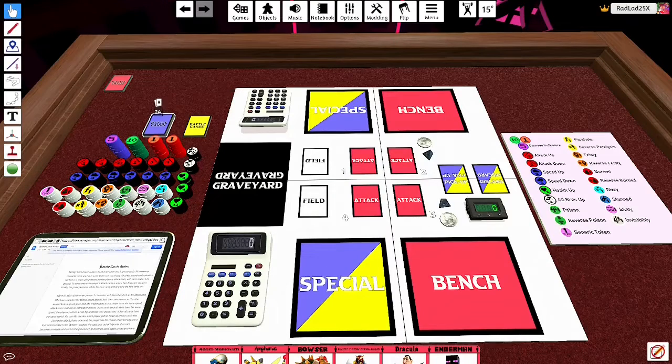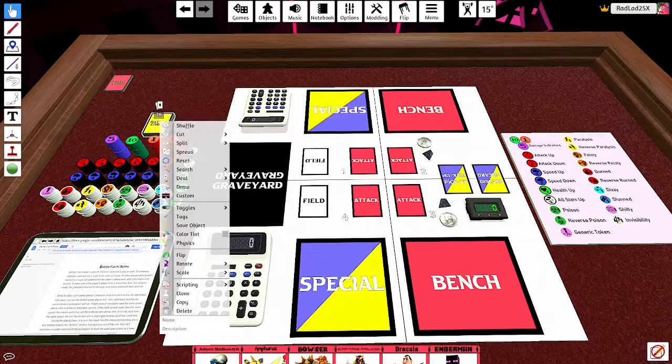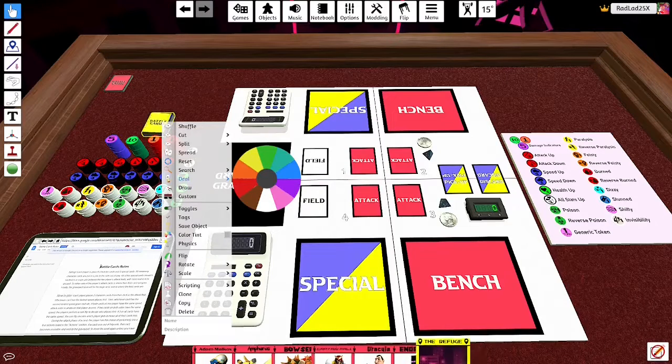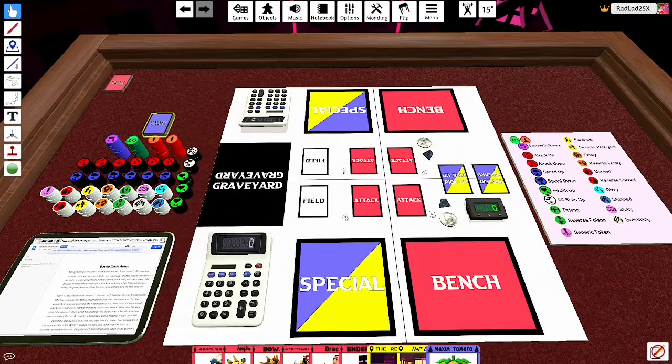Next, speaking of item cards, you're going to combine the item and field cards. Field cards are the yellow ones, and item cards are the blue ones. You're going to combine them, shuffle a couple times, and then deal out three of them to start. Put the rest of the item and field cards over in the pickup pile.